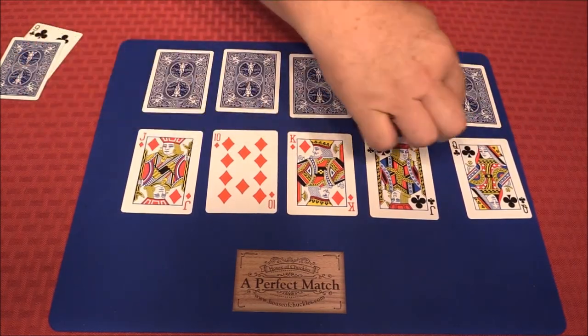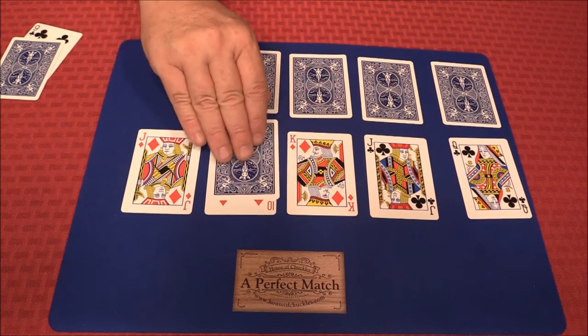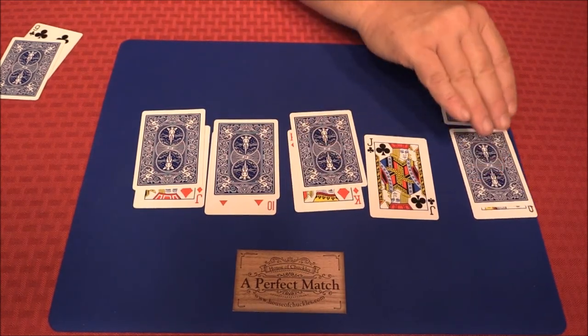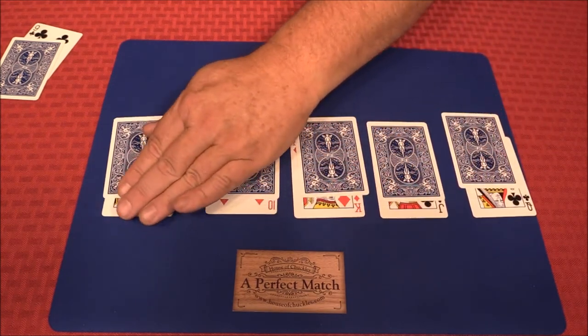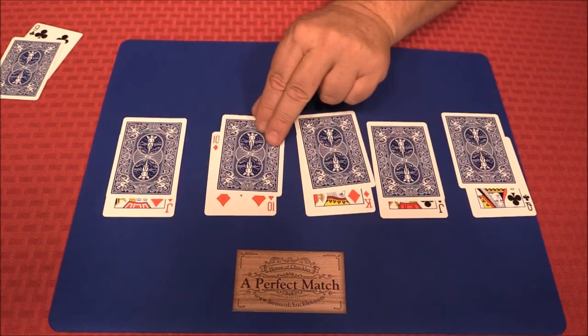Now this is where a spectator would come up and touch whatever cards they believe match — it's a totally free choice. I don't have a spectator with me, so I'll do this myself. We'll say this card goes with this one, this card goes with that one, this one goes here, this one goes here. Once they've made their selection, you can ask if they feel comfortable or if there's a couple they'd like to switch — it truly is a free choice.